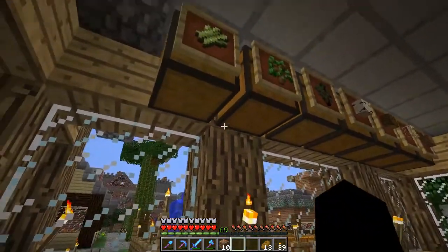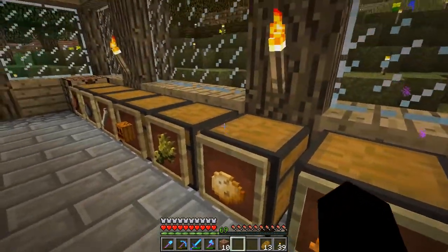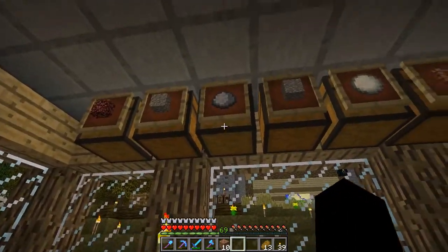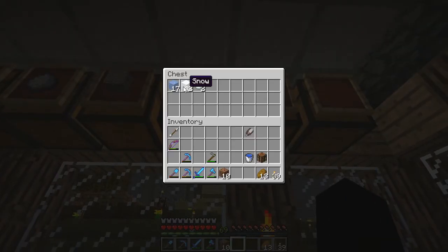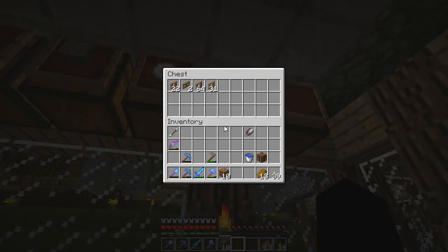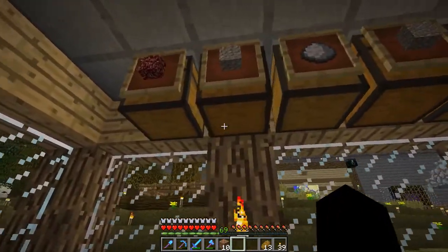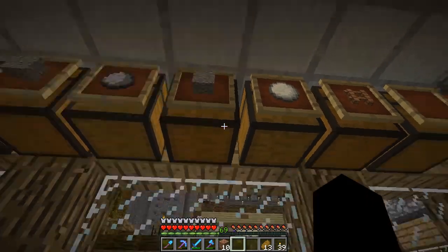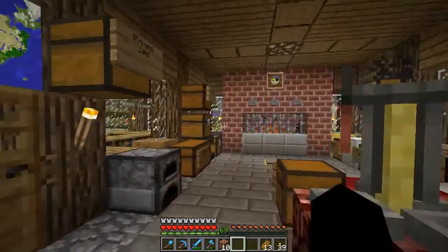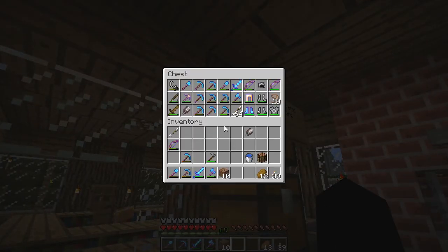I have nothing but saplings, which is interesting, and I don't have very much of that surprisingly. I've pretty much grouped things as necessary — bricks with the clay, snow and ice with the snowballs, fences. I've got one chest that has nothing; might combine this. This also has nothing but it's got andesite on it, which is interesting.